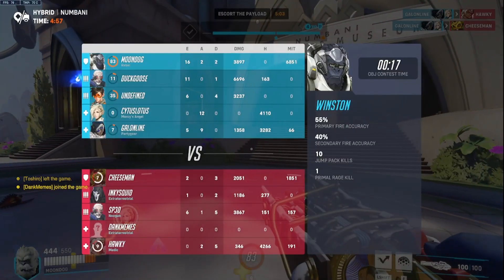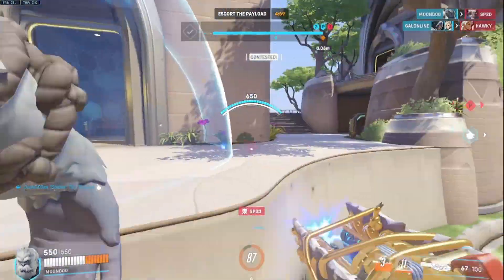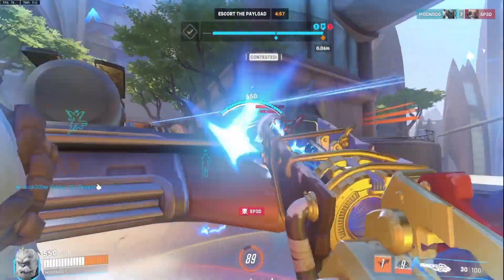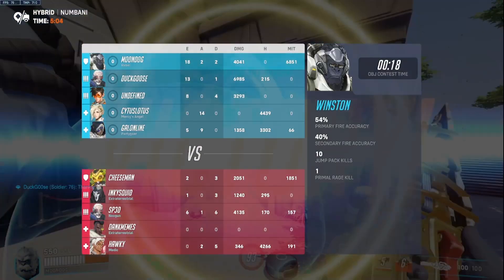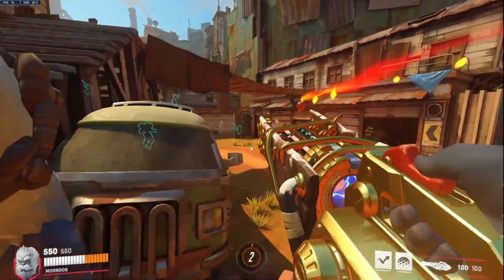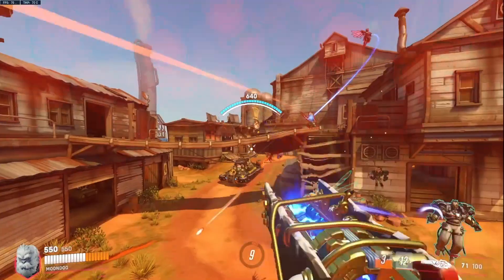Lastly, incorporating shield dancing techniques can make you a more elusive and challenging target. Constantly repositioning your shield or barrier while engaging the enemy can make it harder for them to land shots and force them to waste ammo. Combine this technique with swift movements and unpredictability to become a formidable shield-bearing force.